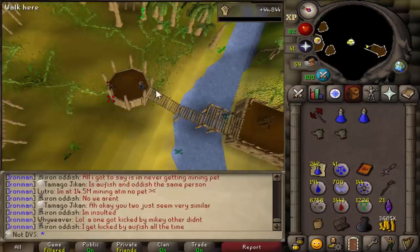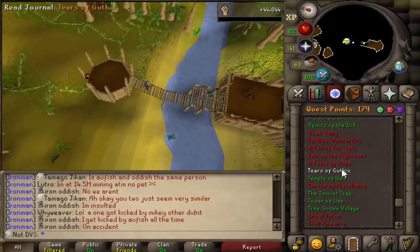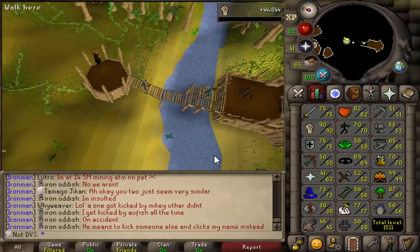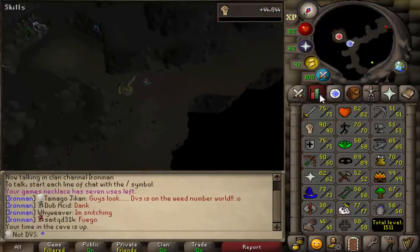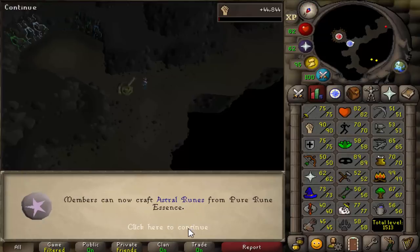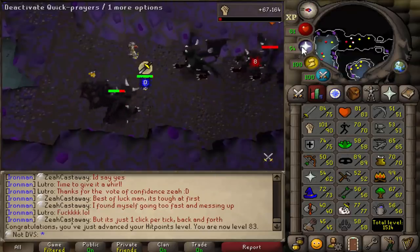I like this next task but it just takes so long. We can do Tears of Guthix again, and we got over 100 points — 105 points, which is pretty much the usual for me. That got us to 40 runecrafting, so with that all skills are now 40 plus. I still have both of those being the only ones under 50, but it's another pretty interesting milestone. Also 83 hit points — I'll see you guys in another 10 hours when I finish this task.